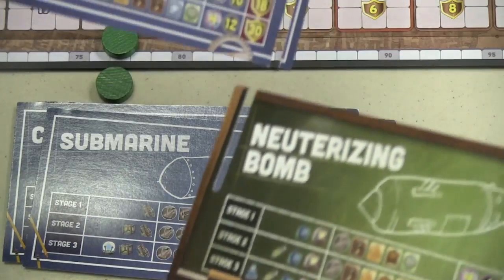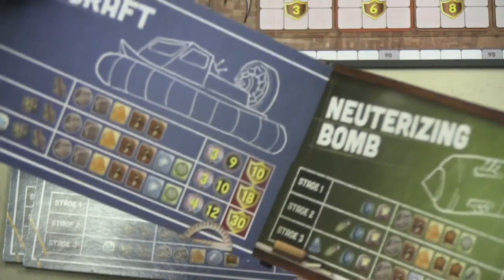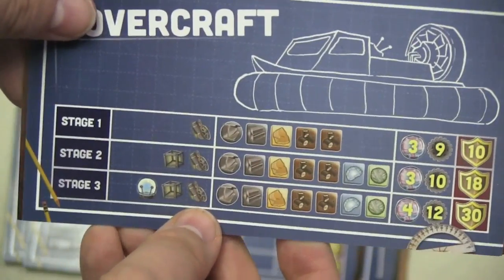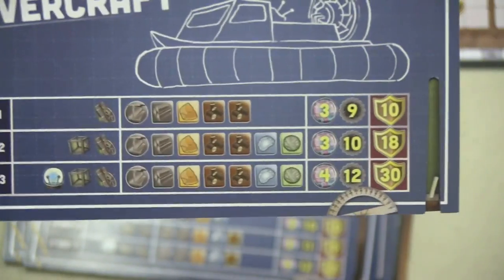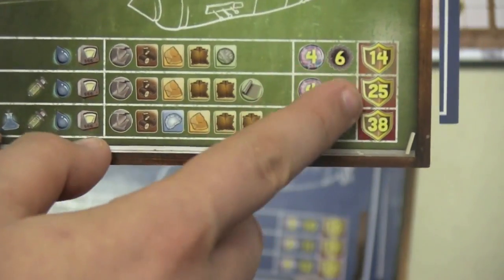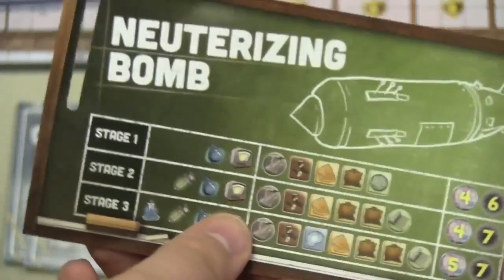These cards fit together and form a shield that you'll have in front of you. There's stage one, stage two, and stage three. If you accomplish stage one, you get 10 points; stage two, 18 points; stage three, 30 points. Other projects give 14, 25, and 38. There are different points for the different ones.